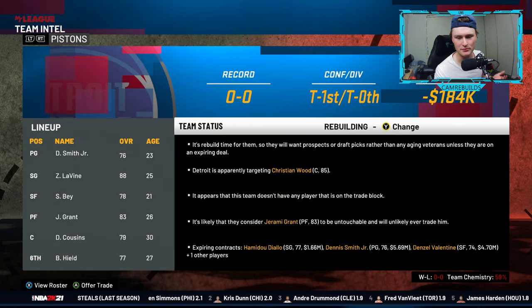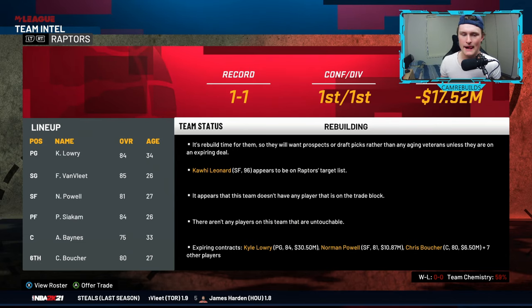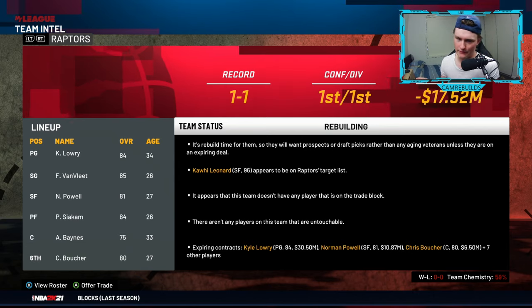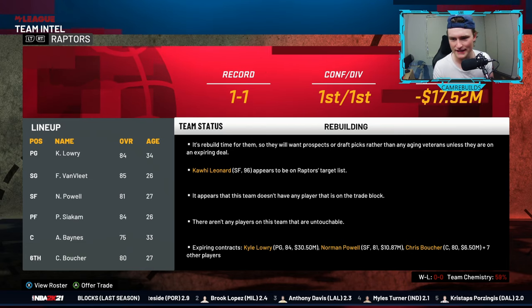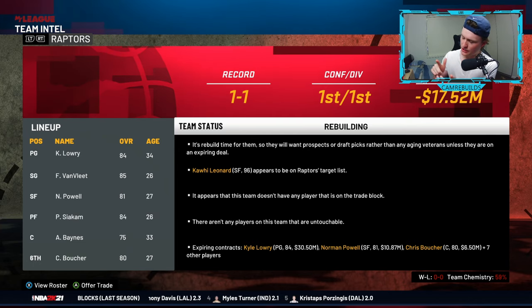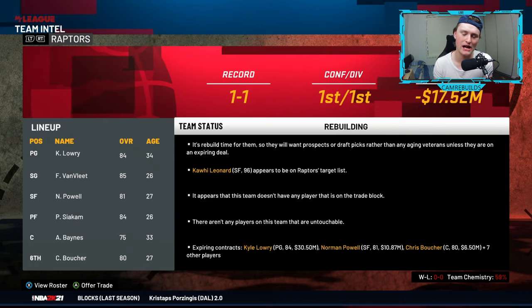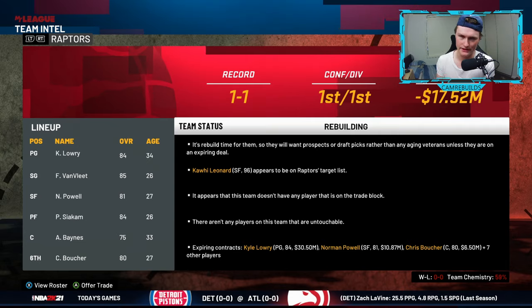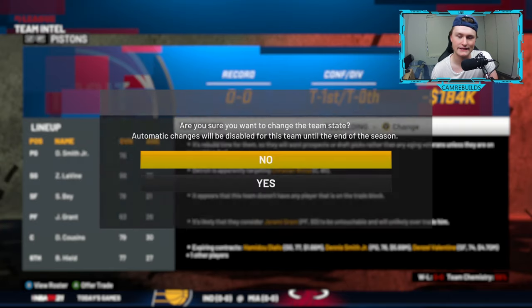In scouting team Intel, you can see what every team is planning on doing. If the team status says rebuilding, it means it's rebuild time for them — they will want prospects or draft picks rather than aging veterans, unless they are on an expiring deal. So it's more likely that if you want a player from that team, you offer up expiring deals and draft picks. One you really need to look at is teams that are selling — a team will not be selling unless it's the trade deadline.